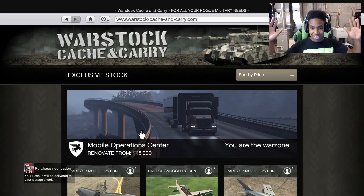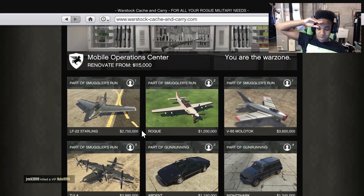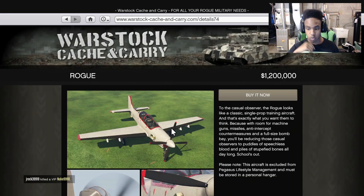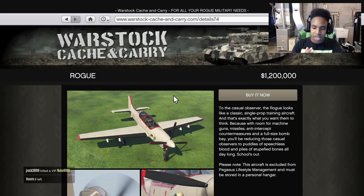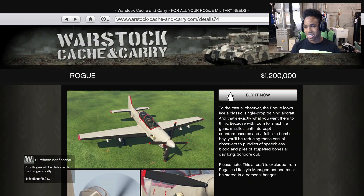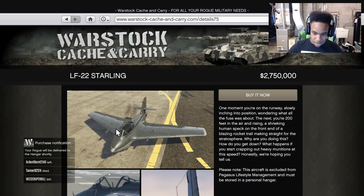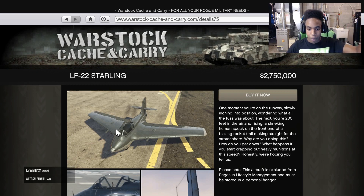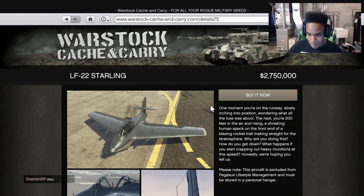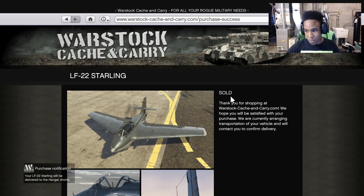And then the big ones. They're a lot of money, but they're really cool. Let's buy the Rogue first — 1.2 million dollars. How is the Havoc more than this thing? We're gonna buy it anyways. I have 23.9 million dollars left. Next one, the LF22 Stirling. I'm hyped for this one because it has a rocket on the back of it — rocket bike, rocket car, now a rocket plane. That's amazing. 2.7 million dollars. I have 21.1 million dollars right now.